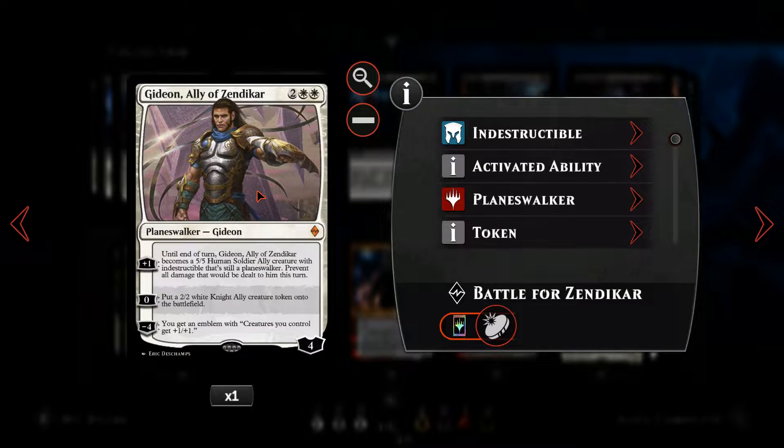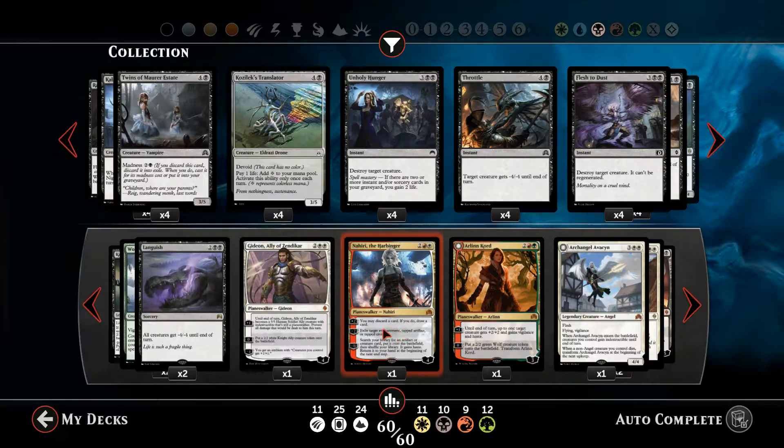We've then got Gideon, another one of our planeswalkers — a four-mana white planeswalker where we can either plus-one him to turn him into a 5/5 human soldier with indestructible until end of turn, zero him for a 2/2 white knight ally creature token, or minus-four him to get the emblem where all of our creatures have +1/+1.